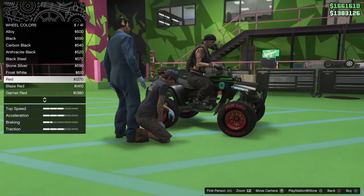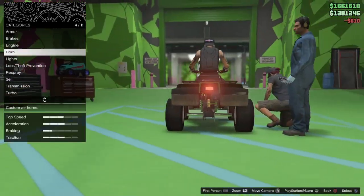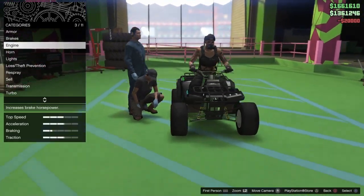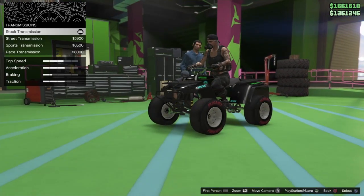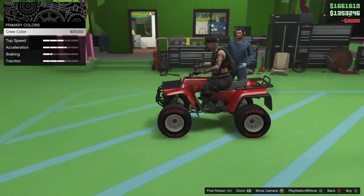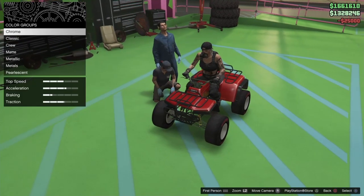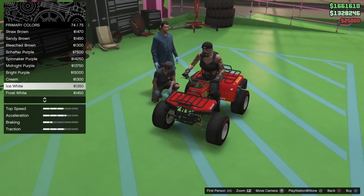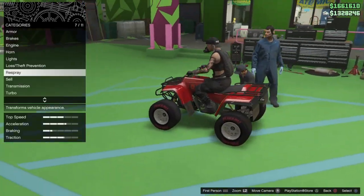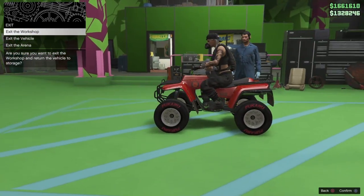Some modifications do transfer - like the engine and turbo - but the transmission does not transfer. So you can just modify it however you want. This looks kind of cool, it's my crew color. Let me do the little pearlescent glitch. Yeah, that's basically it so far.